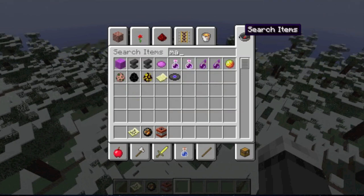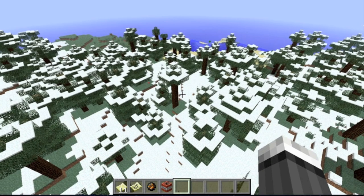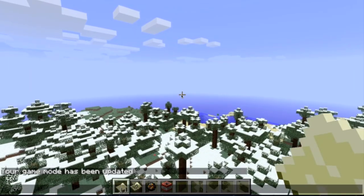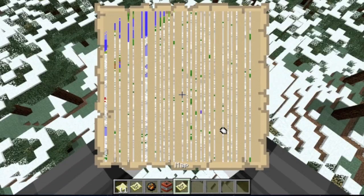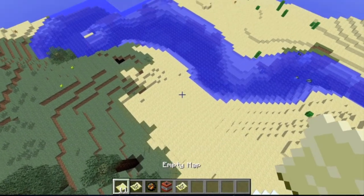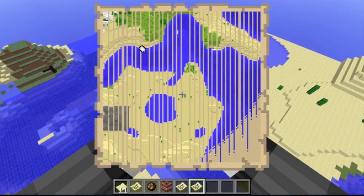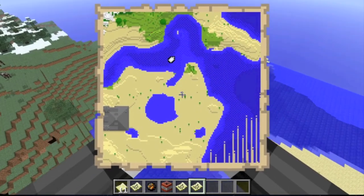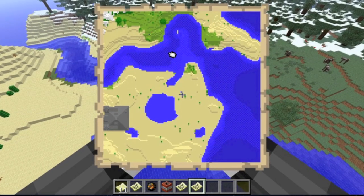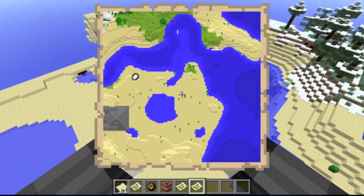It only gives me empty map, so I'm gonna take like a thousand of them. I'll spawn one in — bam, another map. It shows like a stone structure. Oh man, it's one of those temple thingies — found a temple!